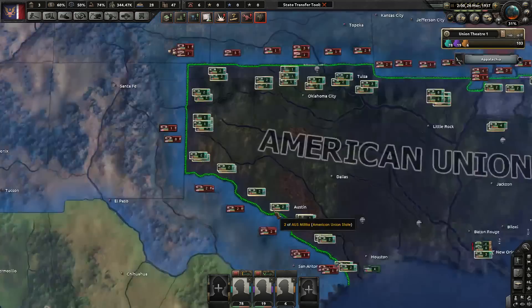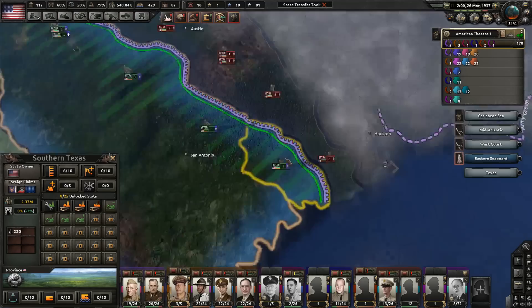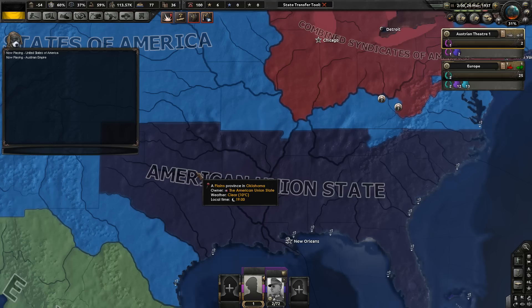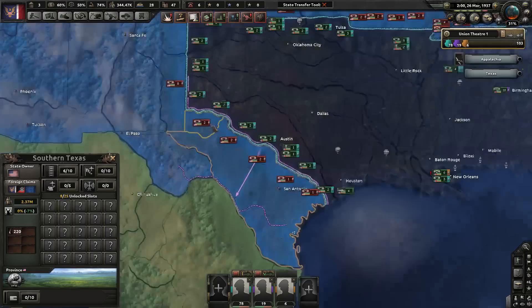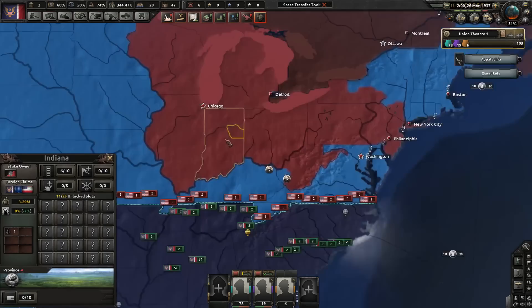Once you've dealt with that, push towards Washington, then in two directions: towards Cleveland and towards Chicago to destroy the Combined Syndicates. Also take South Texas as soon as possible — it's plains with only a river for defense and has factories and oil. Send five or six infantry divisions down to deal with the militias, reach El Paso in the mountains, form a defensive line, then get everyone else to advance into Virginia and Kentucky. That's how you win the Civil War.